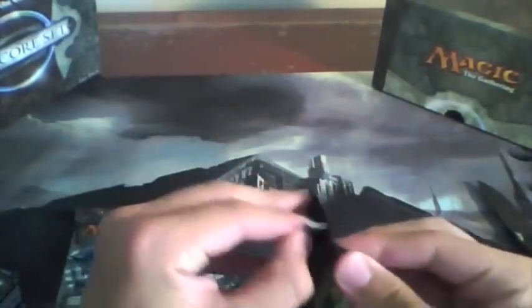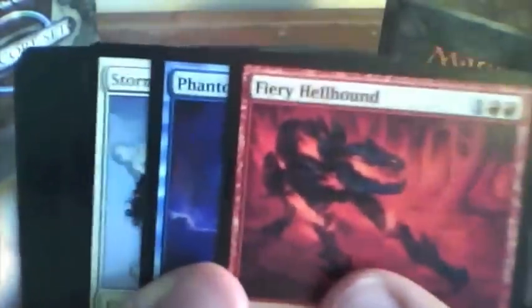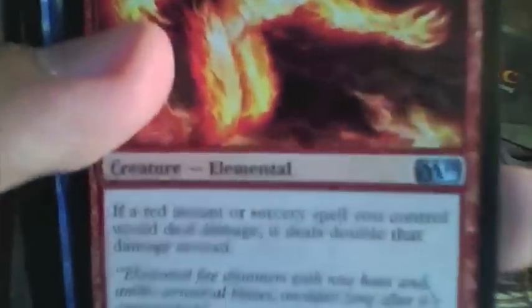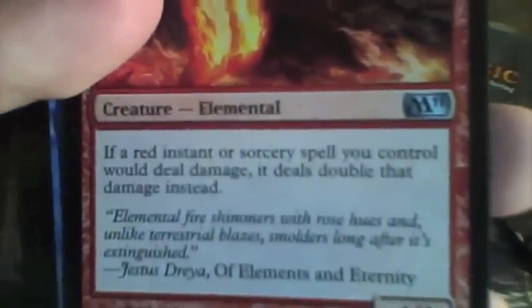We've got three more to go. Uncommons: Elite Vanguard, another Crystal Ball, and a Fire Servant. That's really nice for Red Deck Wins also — any Red Instant or Sorcery spell deals double damage. With Stormtide Leviathan — look at that. Two booster packs in a row, we got the two rares for one of the Intro Packs. Pretty awesome.